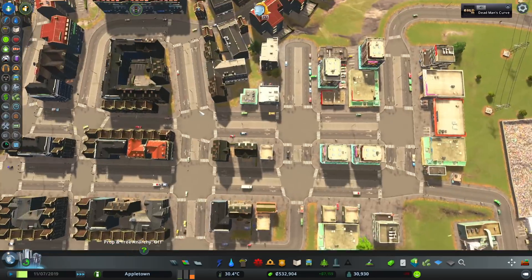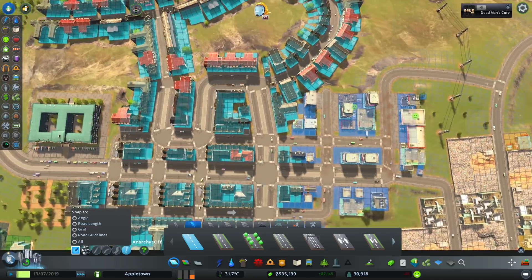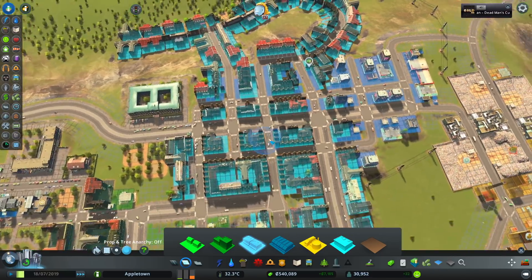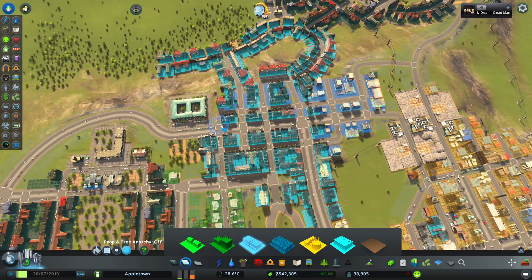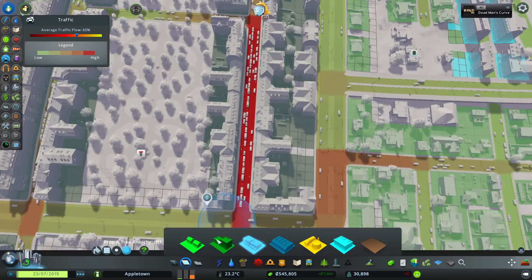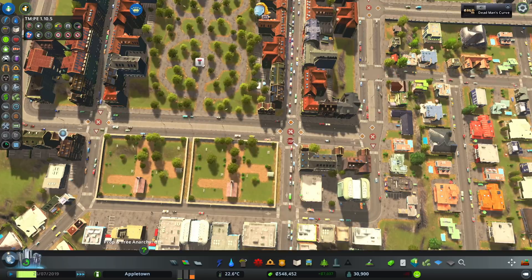Before I wrap up the episode, let's downgrade these roads. It's just so messy — whoever done this, it is so messy. But maybe that is part of the challenge — maybe they wanted it to be messy like that. So now we have an actual better looking flow happening. It looks so much better up here. This whole area is pretty much done. This road here though — it's just like so many issues with this town, oh my god. It's just like never ending with these guys.